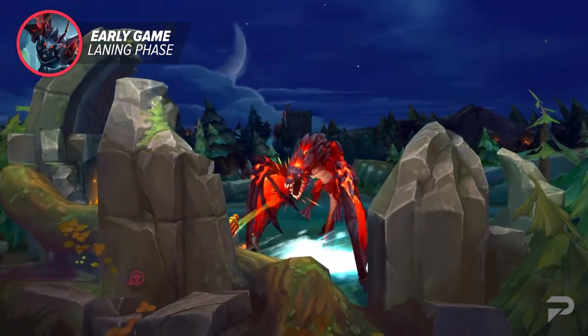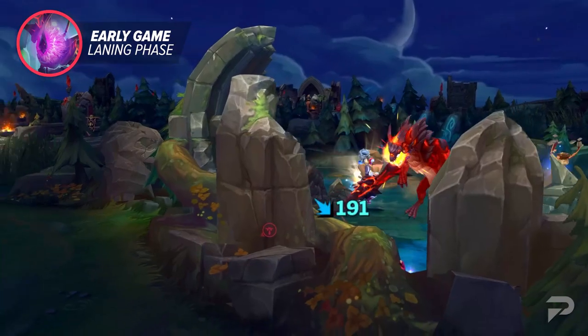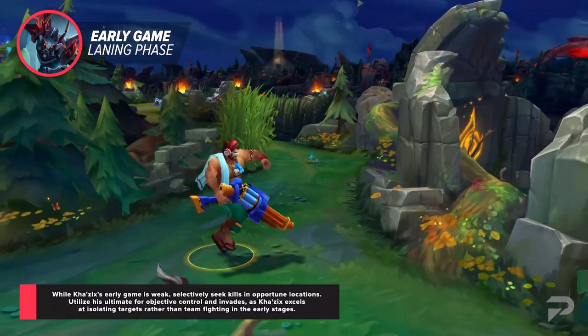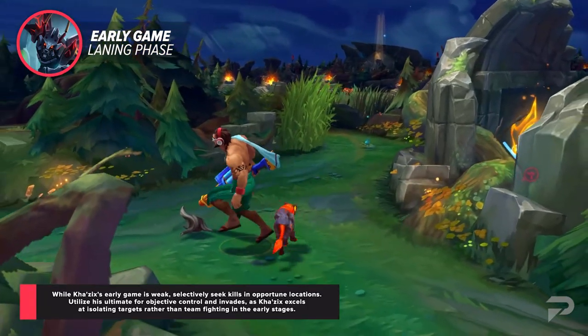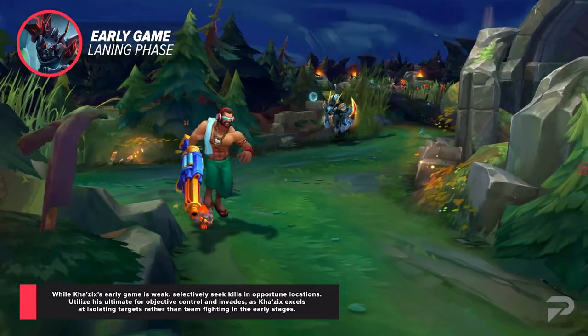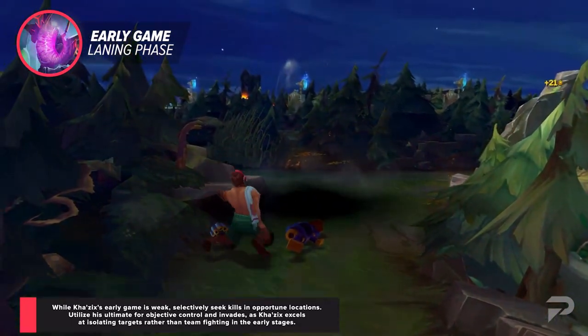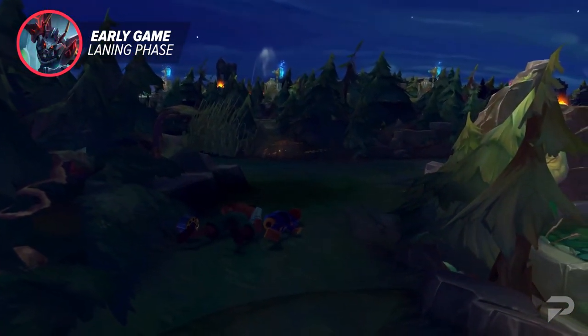So TLDR: Kha's early game is really weak, but you don't have to completely AFK farm. Just look for kills in the right places at the right time. Once you have his ult, you can be a bit more active, but it'll mostly be via objectives and invades since he's still a pretty weak teamfighter early on, due to him relying on having isolated targets to do damage.